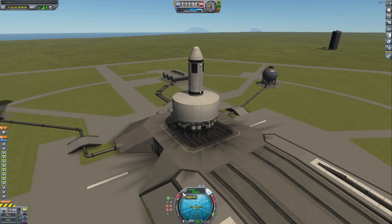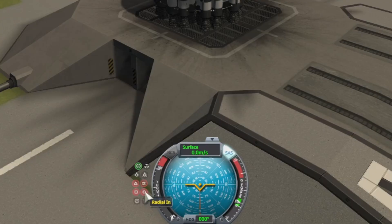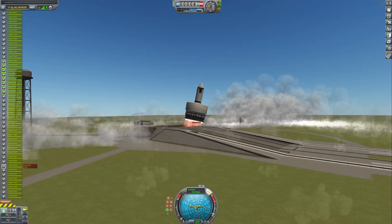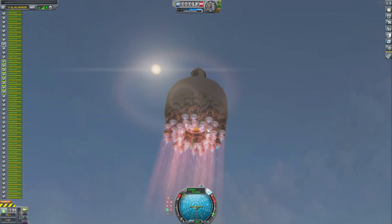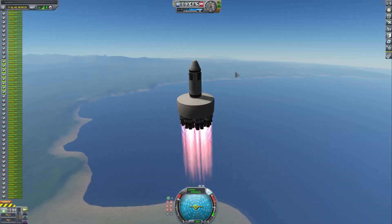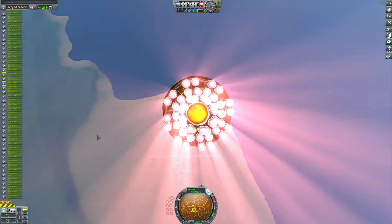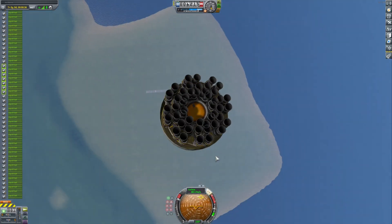SAS on, no RCS. Let's take off - three, two, one - slight throttle. Oh man, radial in is wrong. We saw slight overheating but look - it works! Look at all those beautiful engines. The overlap is crazy. It's overheating, so we should fix how much overlap is happening here because these two engines are literally touching.